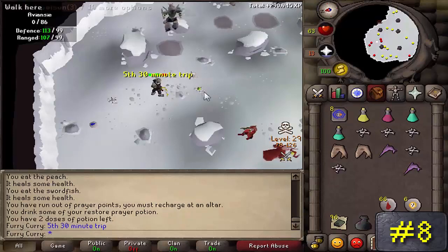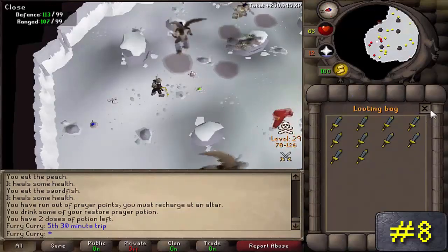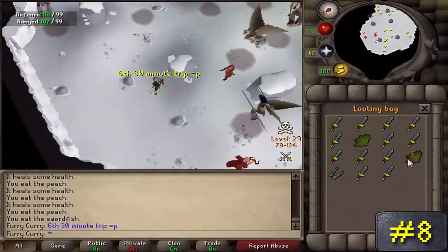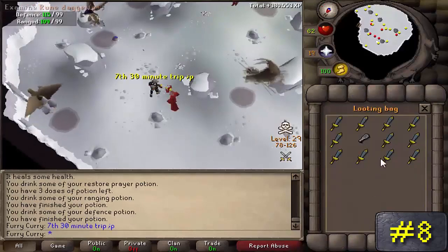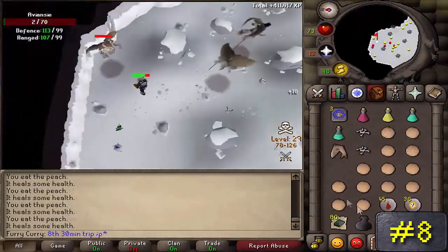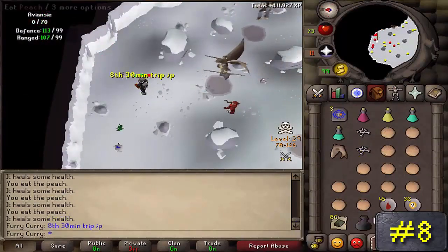You need at least 60 Strength to move the boulder to get to them. The best way to avoid getting PK'd by a team is to use a PvP world, since most PKers don't camp here on PvP worlds. Also, if you don't bring an Armadyl item or any other god item, all of the monsters within the cave will aggro you.